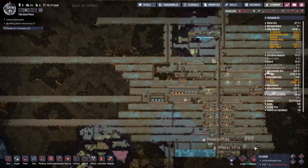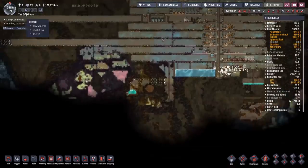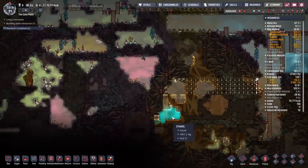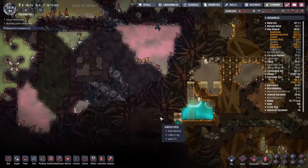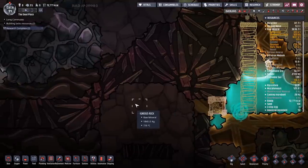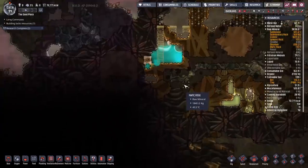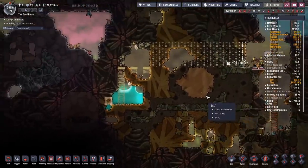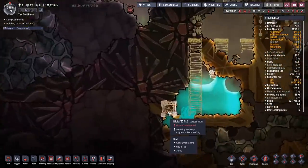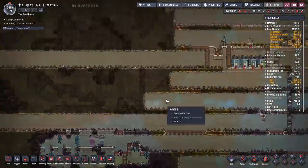We're back with more Oxygen Not Included on the Badlands, handily named the Good Place. First up, I want to take care of some problems from last time - there's an abyssalite break here and here, and heat from this volcano is leaking into the rust biome. It should have been minus something degrees but it's heated up. We're going to send in our dupes immediately and cap that off with an insulated tile to seal in the heat.